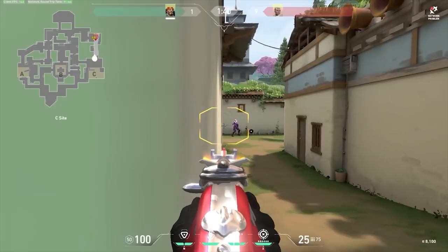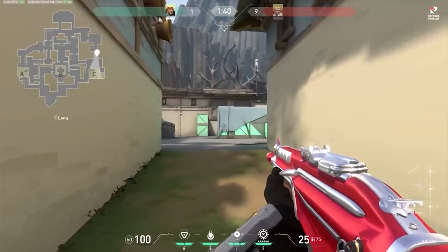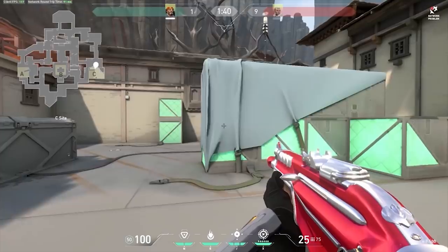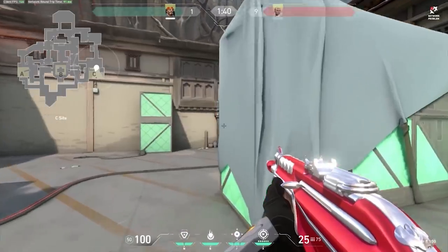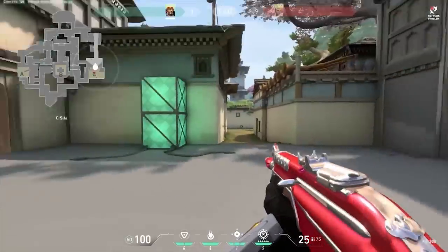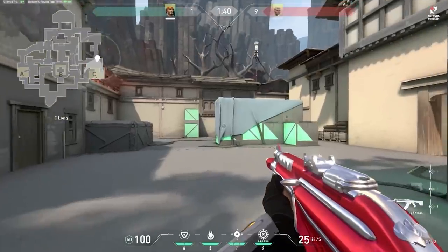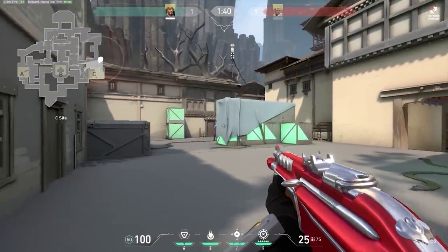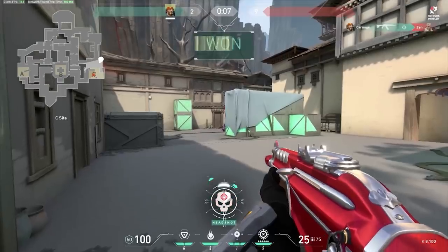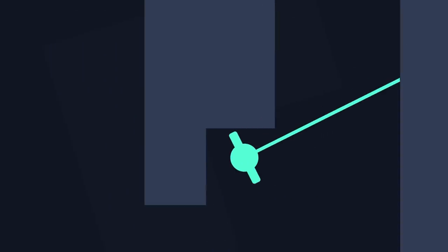This is a massive advantage you can get on enemies. For example, pushing onto C site in Haven if you suspect an enemy is behind the boxes — the most common mistake is moving up close to the boxes and then peeking. Since you're closer to the wall, they will actually see you first and get an easy kill. Instead, move as far back from the wall as you can before peeking the angle. Since you're further from the object blocking vision, you will spot them first. Essentially, whoever is closer to the wall blocking line of sight between two players is at a disadvantage.